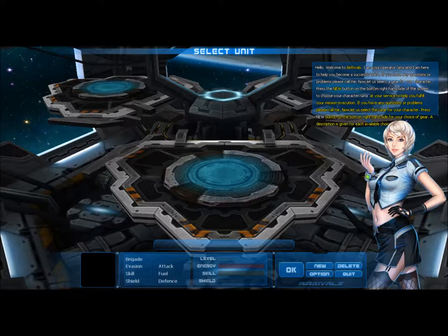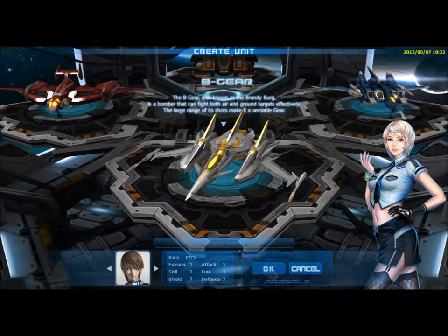Now let's select the gear for your character. Press the new button on the bottom right-hand side for your own gear choice. The B gear, also known as Brandy Berg, is strong in both air-to-air and air-to-ground attack. It is also a bomber that has a long attack range.